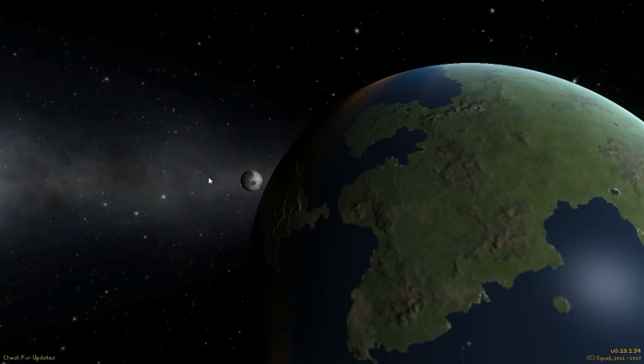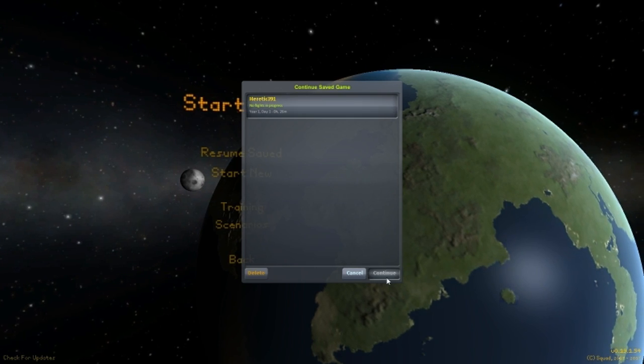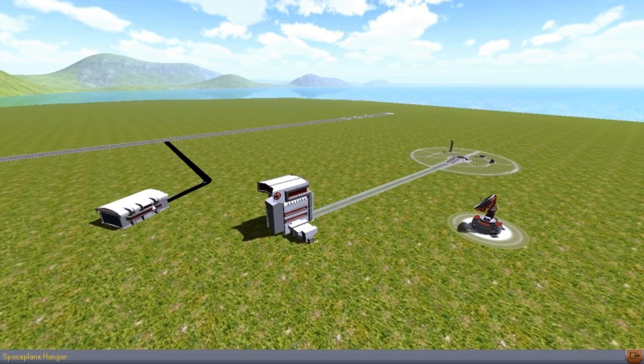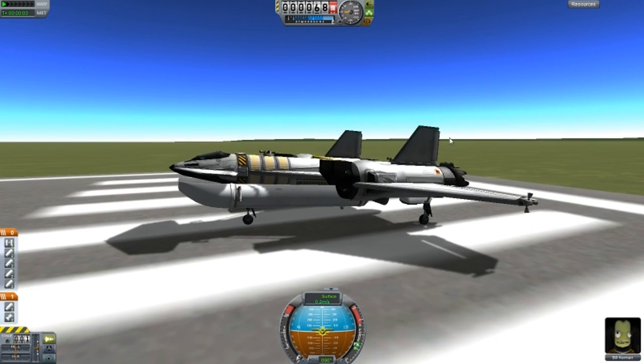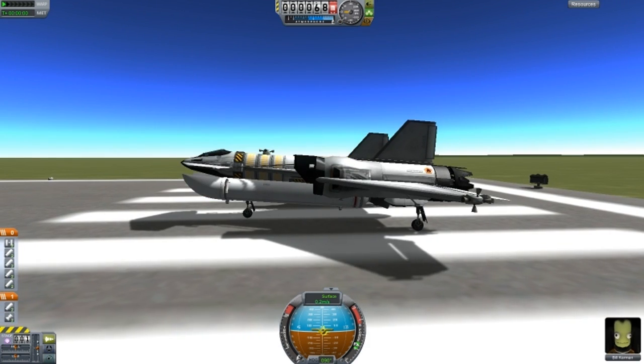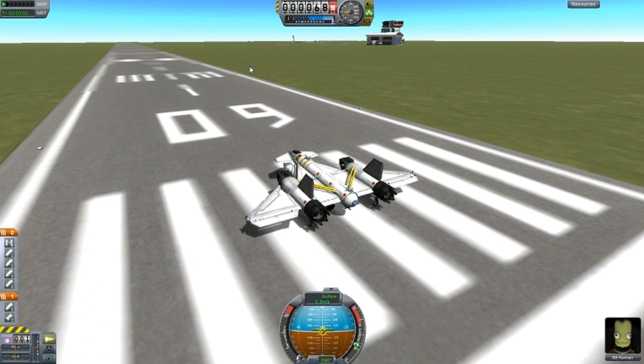Alright guys, welcome back to another video on Cooper Space Program. This is subscriber designs episode 5 and we are starting off with Blackbird. This first design, Blackbird, uses the KW Rocketry mod and it is made by Jar, J-A-A-R-78. So thank you for the submission.